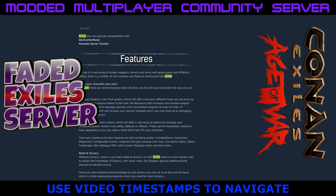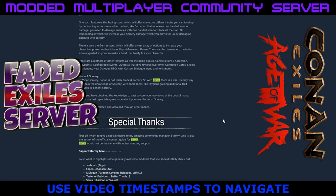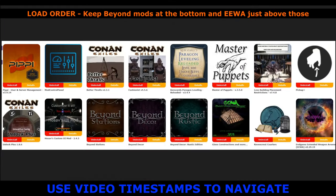You can find it on Steam and read all about it — they do have a Discord with lots of information. Here is the full list of mods we have running: Pipi mod control panel, Better Thralls, Fashionist, and Paragon Leveling which allows us to level up to level 300. This works very well in conjunction with EWERP.